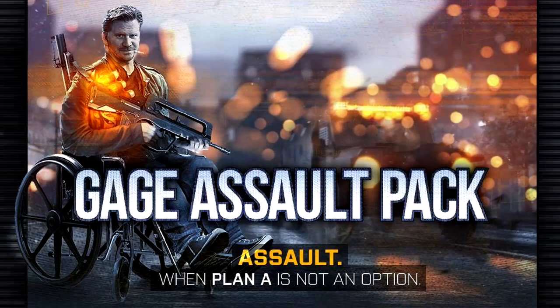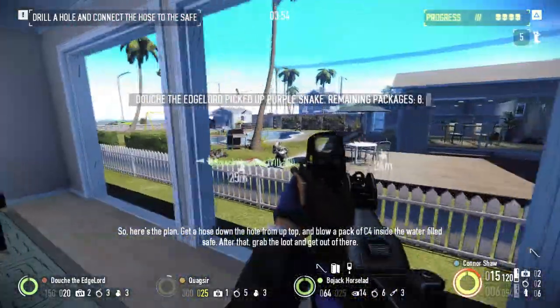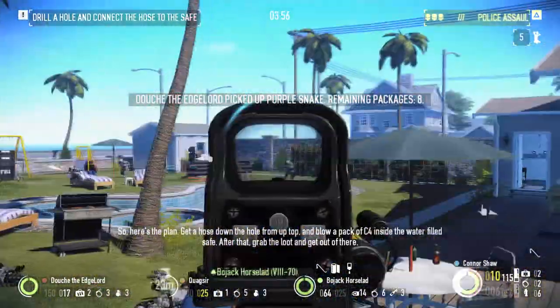Let's take a brief look at the Gage Assault Pack. This was the fifth paid weapon pack released for Payday 2, and it's all about powerful weapons for loud. Let's get to it.